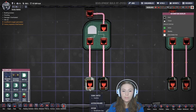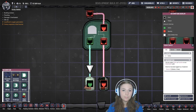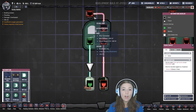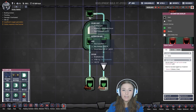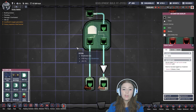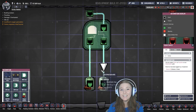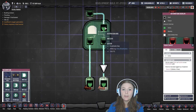So if I flip on this switch, the light is still off. But if I also flip on this switch, the light turns on. It requires both this input and this input to be on before it'll turn on the output.